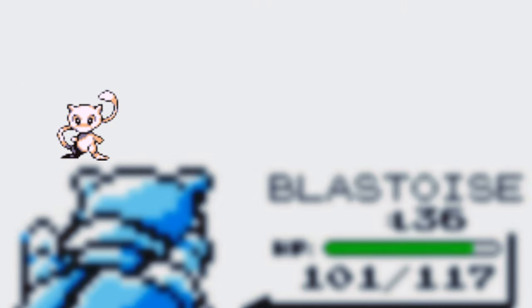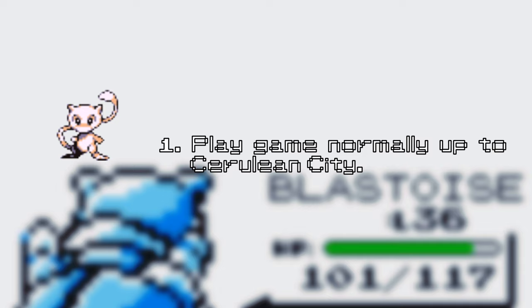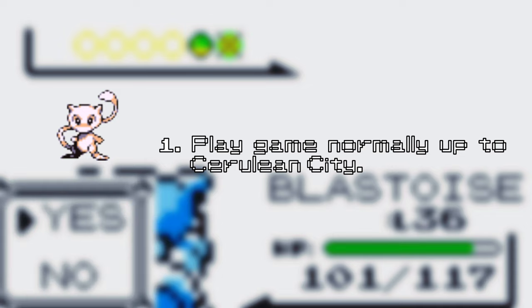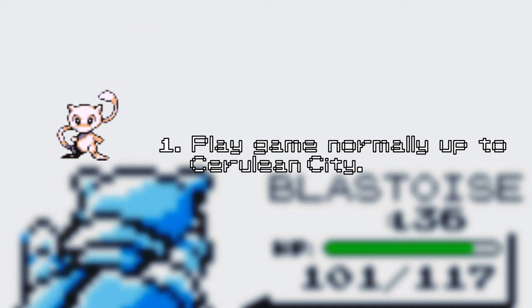We're going to explain and show off how to catch Mew. First, we have to set a few things up. You'll want to play the game normally up through Cerulean City and Nugget Bridge. Doesn't matter whether you're playing Pokemon Red, Blue, or Yellow — just play the game however you wish. When you get to Cerulean City, there'll be a few things that we'll need to start setting up from here.